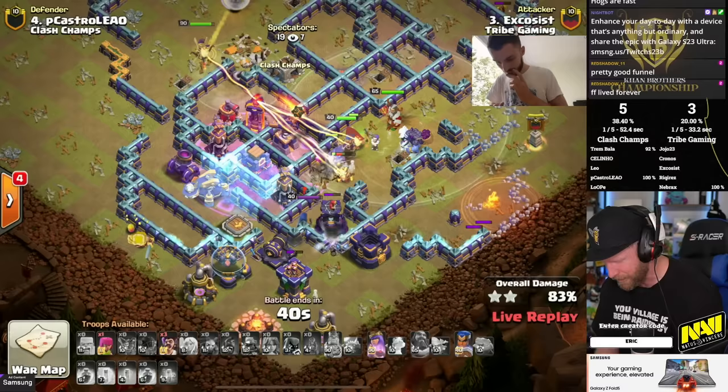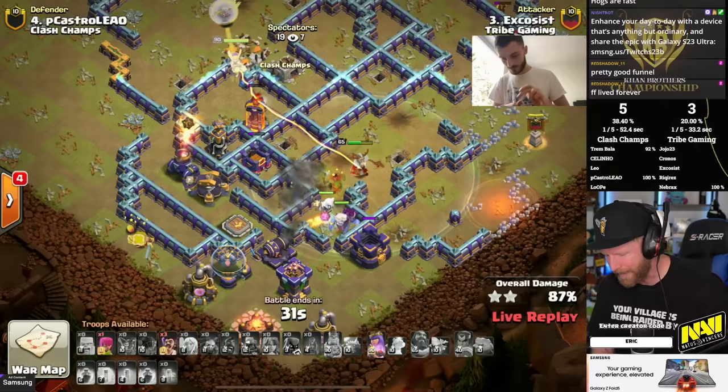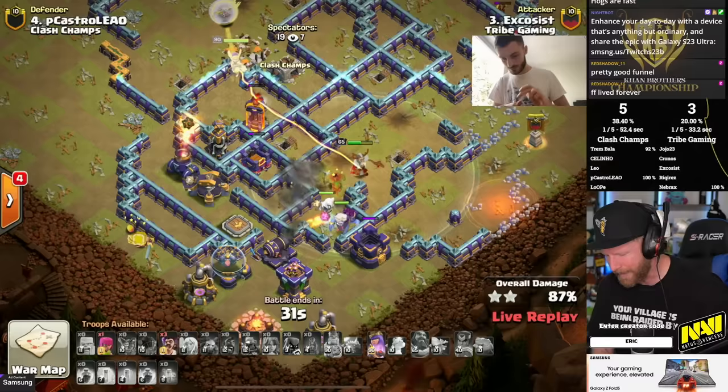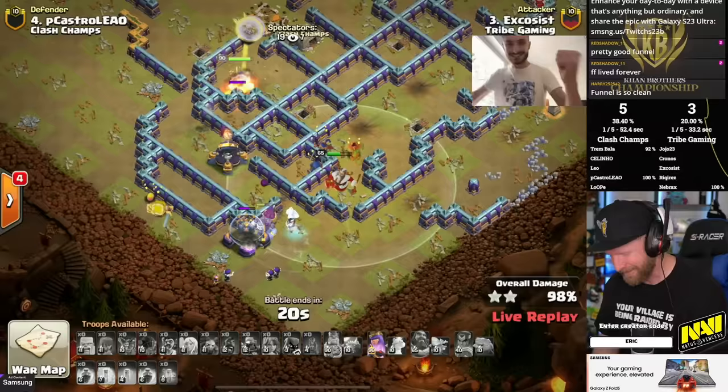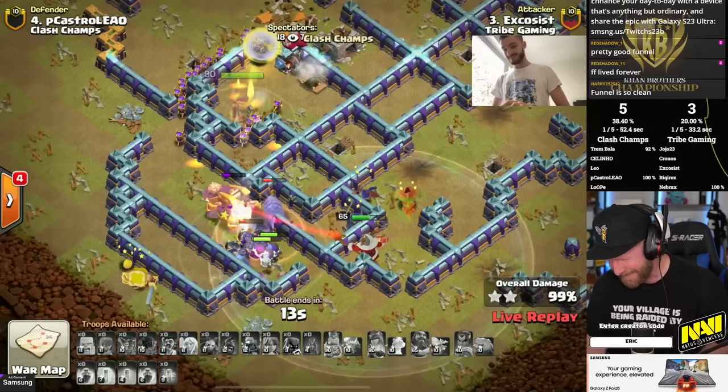Multi-inferno and scattershot doing a ton of damage. Queen claims one of them, the royal champion goes down south. The electro titan and troops from the flame flinger clean up quickly. Excosys gets the triple, and Tribe Gaming take the first lead of the war — ahead by only eight buildings and a star swing could happen in an instant.